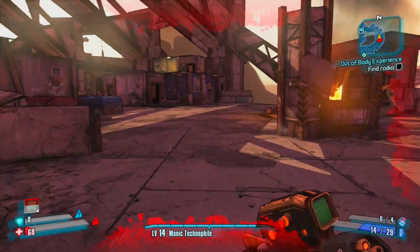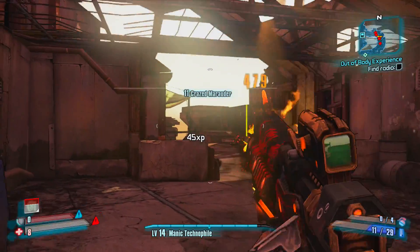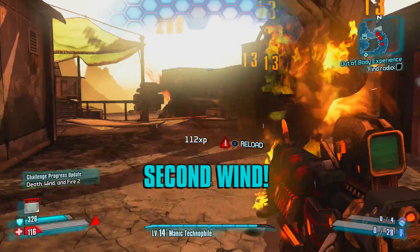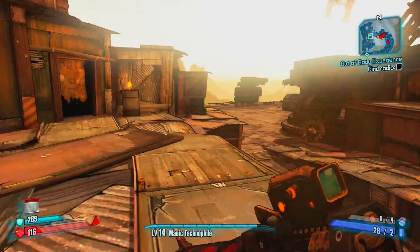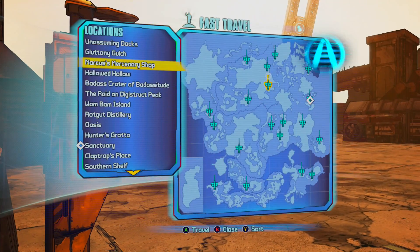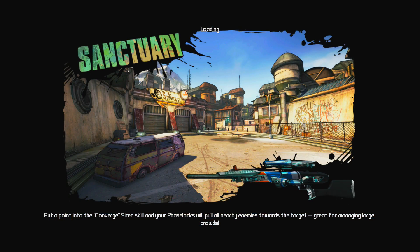I'm also gonna just drop a nade there in case I get hit. We are going down again, which kinda sucks. That's okay because this shotgun is too good — I don't even know if I wanna replace it, it's so good. Let's try not to travel to the Unassuming Docks this time — just go to Sanctuary straight up where we can actually cash in both of these missions relatively quickly.